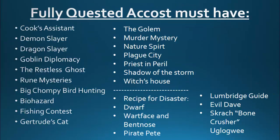The quests you must have are for adamant gloves — you're going to want those on both accounts. So you need Recipe for Disaster, specifically the goblins Wartface and Bent Nose, Pirate Pete completed, Lumbridge Guide completed, Evil Dave completed, and Skrach Uglogwee. You can just take a screenshot of this — these are every single quest you need for adamant gloves on screen right now.